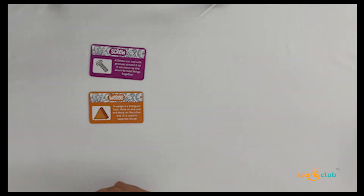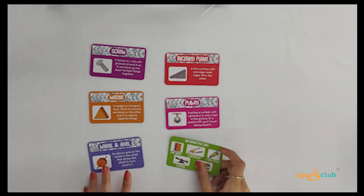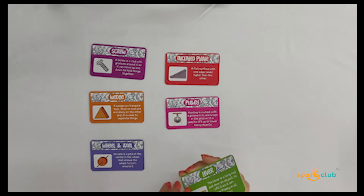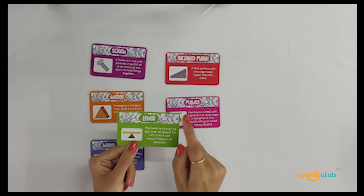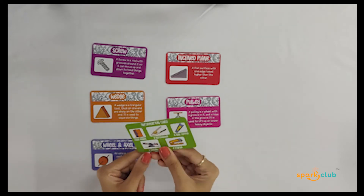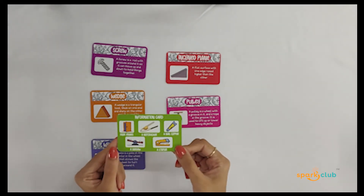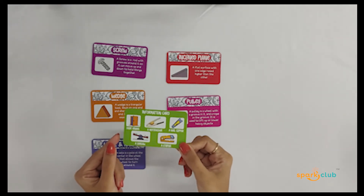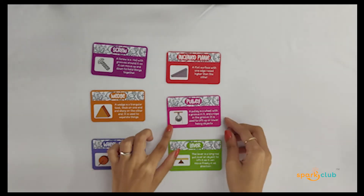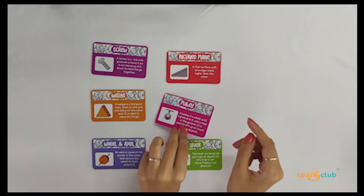Keep in mind the information cards are just for your reference — they don't go in the gameplay. As you can see, for every machine we've specified what the machine does and what its examples are. When you actually play the game, you can refer to these cards to understand whether you've got the correct pair. For example, for a pulley, all the examples are given on the back.